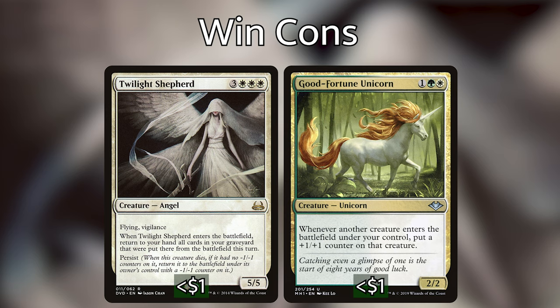We've got another fringe combo with Good Fortune Unicorn and Twilight Shepherd. Good Fortune Unicorn gives all our other creatures a plus one plus one counter when they enter the battlefield — basically a lord for our entire deck. Twilight Shepherd is a flying vigilance angel with persist, and when it enters the battlefield we return to our hand all cards in our graveyard that were put there from the battlefield this turn. Because it has persist, when it dies without minus one minus one counters it comes back with one — but if Good Fortune Unicorn is out, the plus one plus one counter and the minus one minus one counter cancel each other out, giving us a Twilight Shepherd with no counters. With Ashnod's Altar we can keep sacrificing it for infinite mana, and that gives us infinite enter-the-battlefield triggers for Altar of the Brood as well.